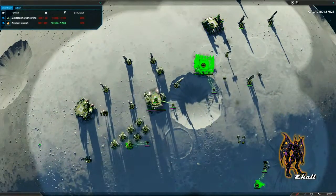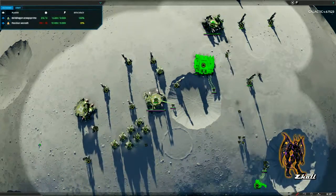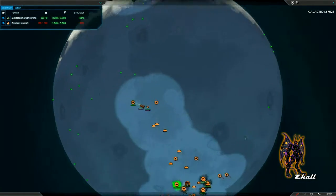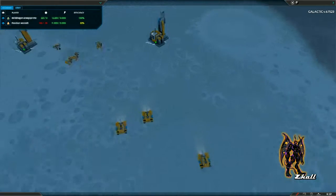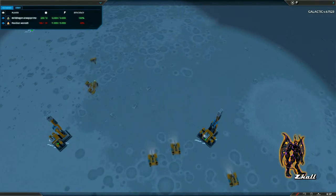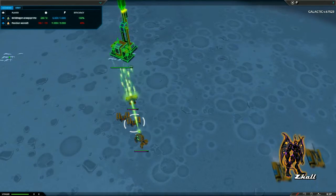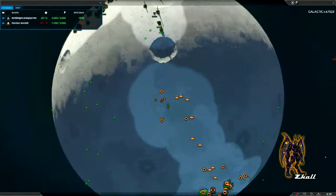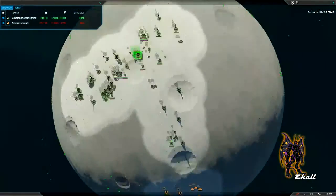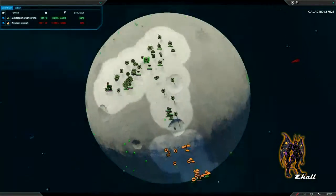Efficiency is dropping to 50% for Dark Green. Orange is also dropping to 85%. There's an army building up here for Orange with some Stingers. Dark Green is hanging back — looks like he does have a radar, so he'll be able to see everything coming his way.